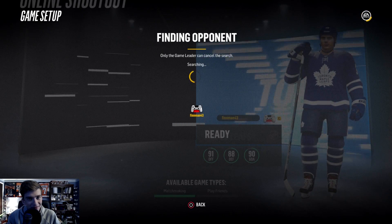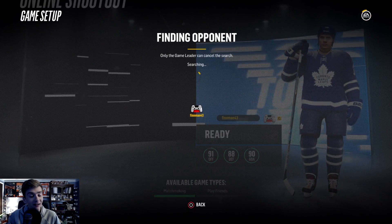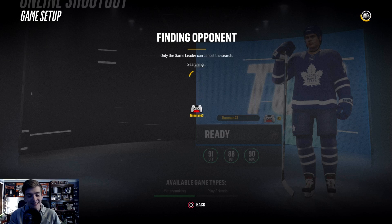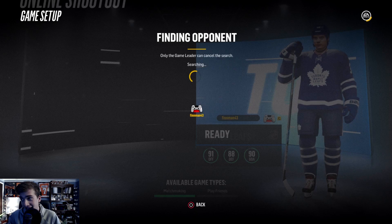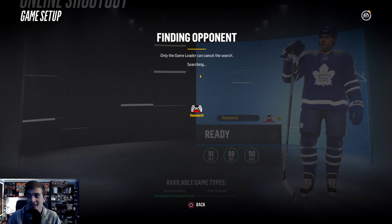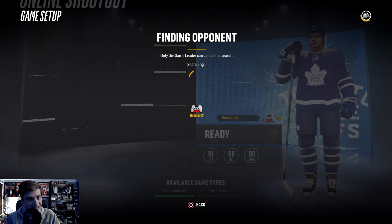Hello guys, what is up, it is Fin here bringing you another NHL 18 challenge video. In this episode we are trying a very interesting shootout challenge — we're going to see if we can win a game or a shootout without moving our goaltender. I don't know how well this is going to go online because I figure they are going to eventually catch on to what I'm trying to do.